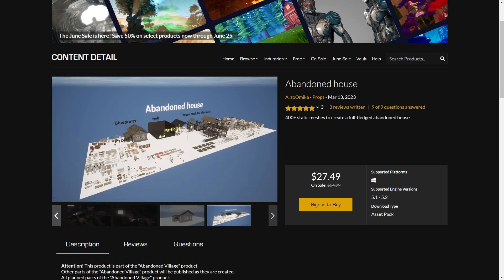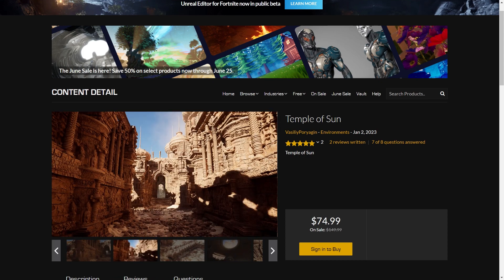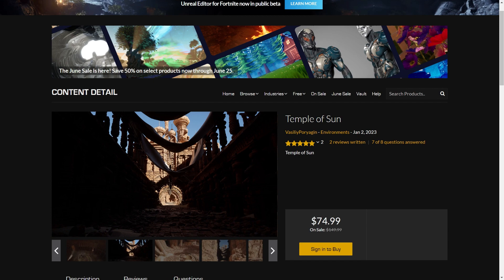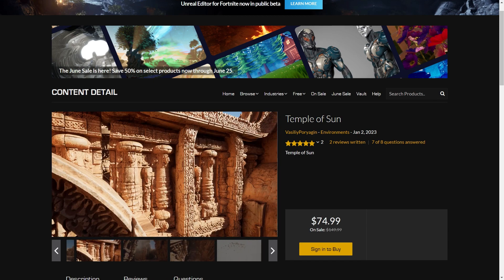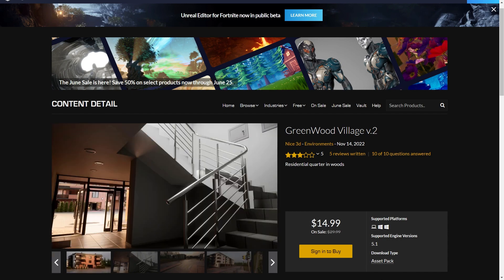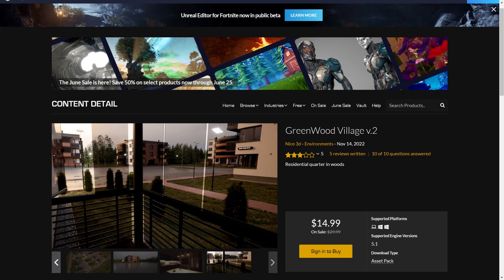Then we have the special item which is Temple of the Sun. This is really unique and high quality, made for Nanite. I think it's mostly for third person — probably not meant for first person. Up next is Greenwood Village version 2. This is really high quality and there is interior with many many meshes and two or three different styles of buildings.